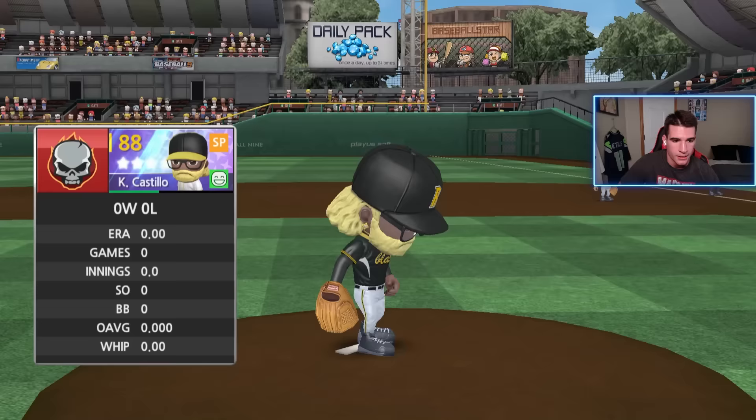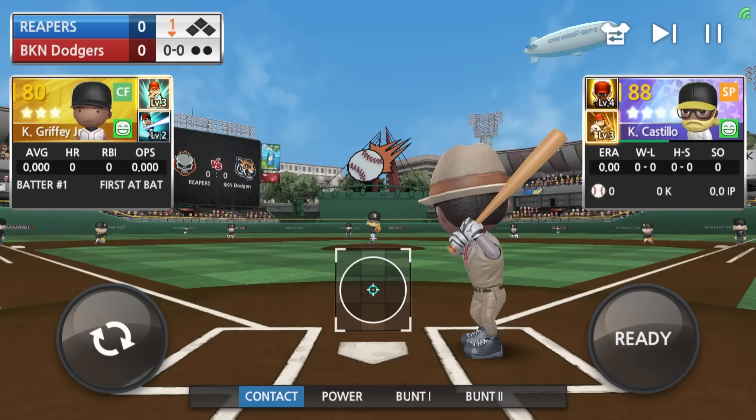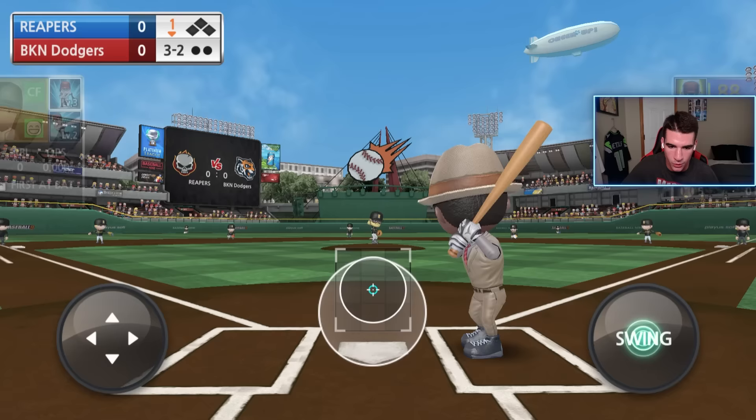We've got a platinum on the mound, and we're going to be facing all platinums or better in these games from here on out. Ken Griffey leading off. In all two-strike situations we're going to be contact swinging, and all silvers or lower will be contact swing only. First game of the season and Castillo has not thrown a pitch yet but is already at half energy — is this a glitch? He has a gyro ball. I'm so confused. Full count — he's been kind of wild. We're going to contact swing right here. We get a base hit. He finally threw the gyro ball — that thing is disgusting. I don't think I've actually seen one as a batter before.